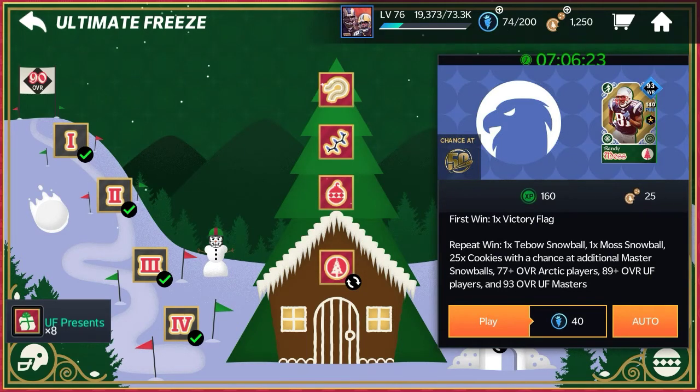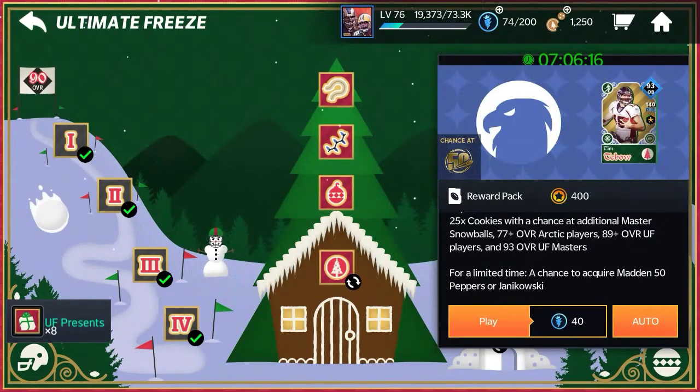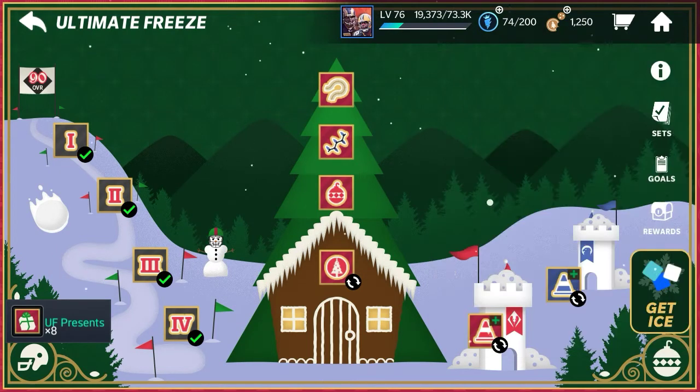If you actually get a win right here you do get some cookies — you get 25 cookies, so that's pretty nice. And then this one right here also gives you 25 cookies. So those are some fast, easy ways to get cookies in Ultimate Freeze.